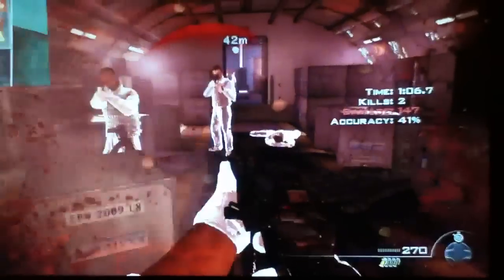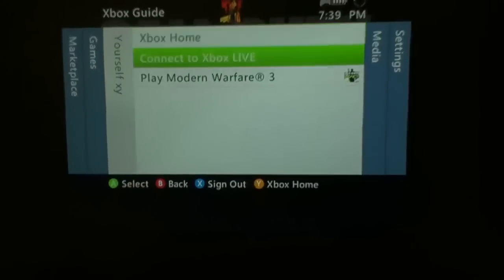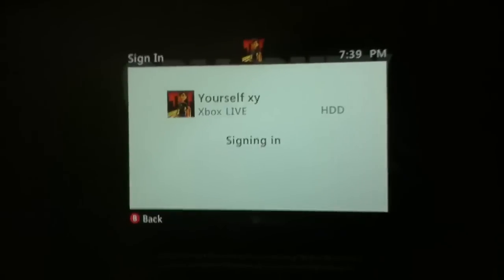Once you sign back in you're back to level 50. So see how I was at 18 — what you're going to want to do is unplug your mod from the USB. Make sure you unplug that because you don't want modded content on there when you're back online. Then connect your Xbox back online and sign in, and you'll be back to your normal rank.